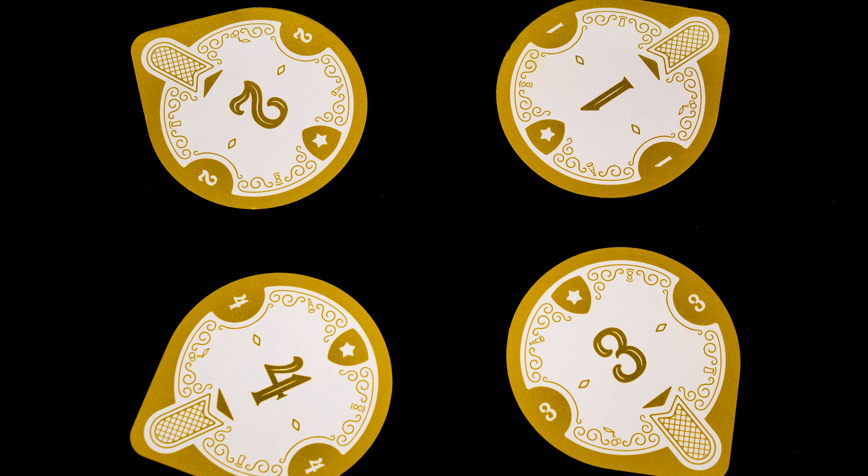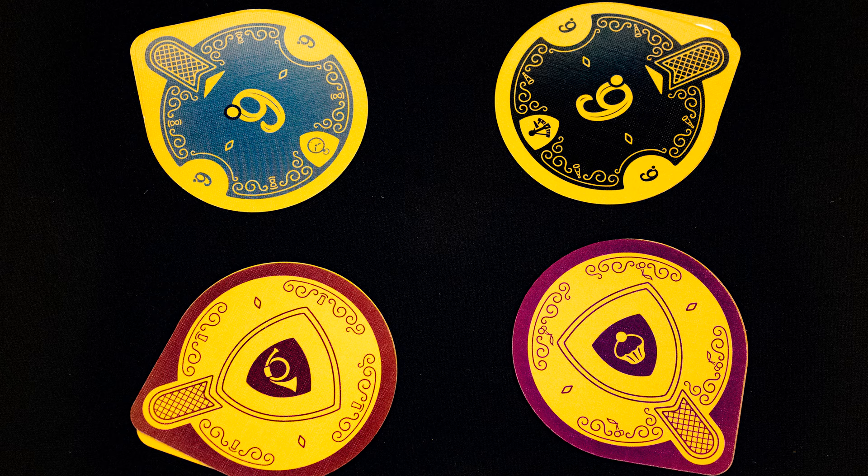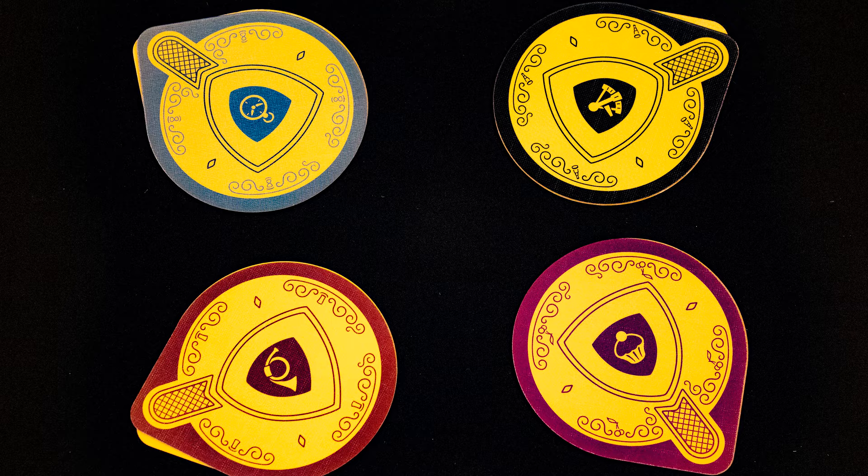Reveal them all at the same time. The highest bidding player goes first, and so on down. In the case of a tie, the highest previous bid wins the tiebreak. Once spent, you do not get your bid cards back. Players select their tiles until only one remains.